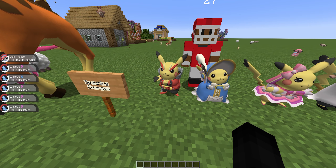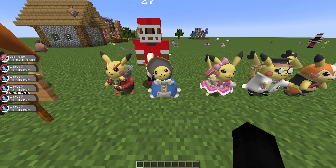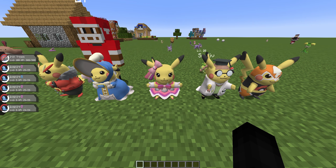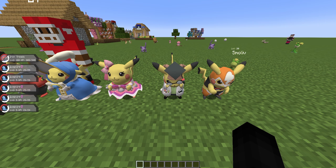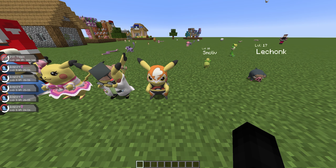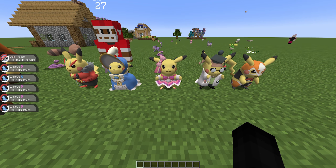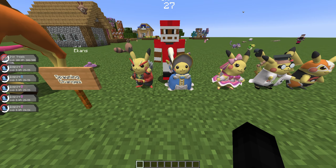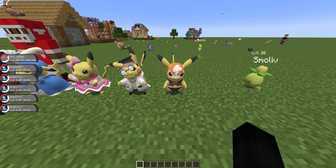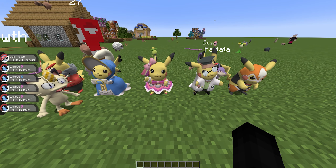Several new spawning conditions have been added so that different curry flavors have distinct spawns. Rockstar Pikachu will now spawn if you use the spicy curry. Ballet Pikachu spawns with dry curry. Popstar Pikachu spawns with sweet curry. PhD Pikachu spawns with bitter curry. And Pikachu Libre spawns with sour curry. Keep in mind, other than Libre, these have all been in the mod for a while — they just were never really obtainable. Pikachu Libre was added in the most recent version of Pixelmon.